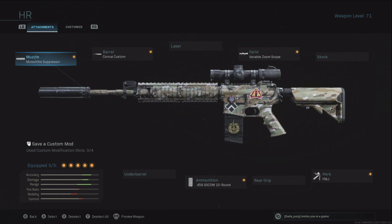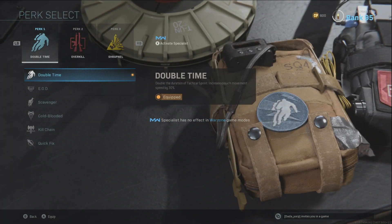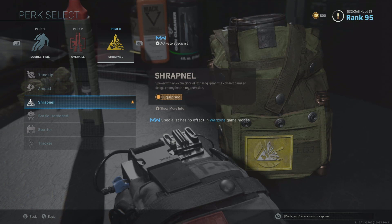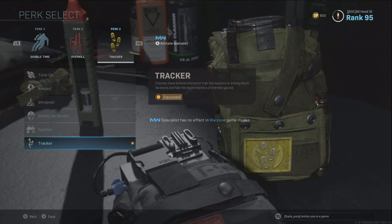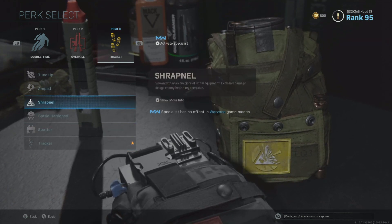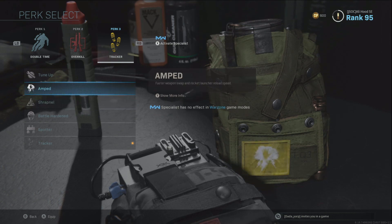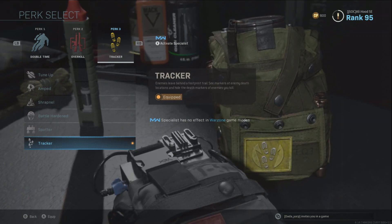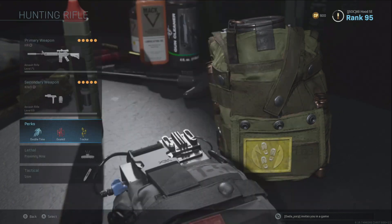For perks I'm running Double Time so you can run fast, Overkill, and Shrapnel. I may change Shrapnel — I'll probably put on Tracker, because Tracker lets you see where enemies have been. If you're tracking somebody, Shrapnel isn't that useful since people usually just shoot rather than use explosives. I would say change your third perk to Tracker. Spotter is cool and could come in handy, but Tracker would be best.